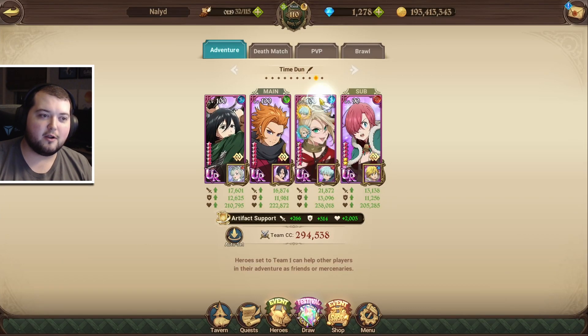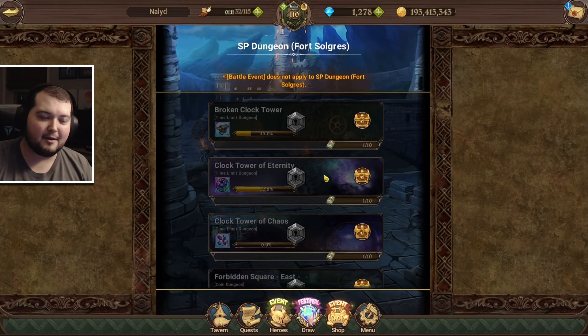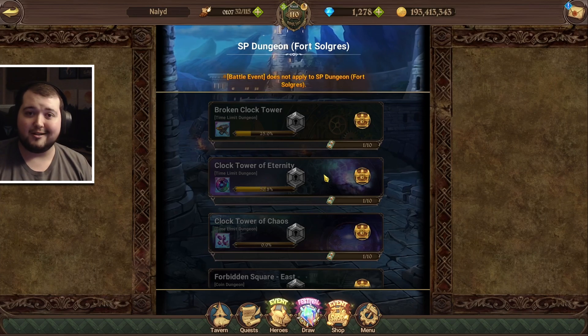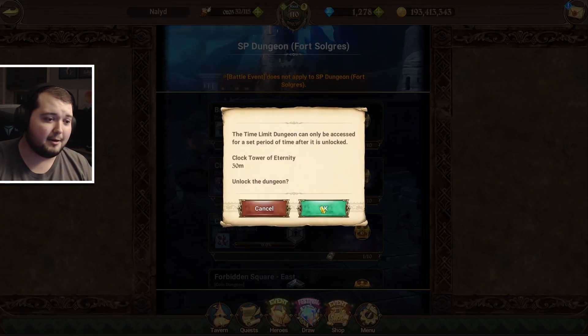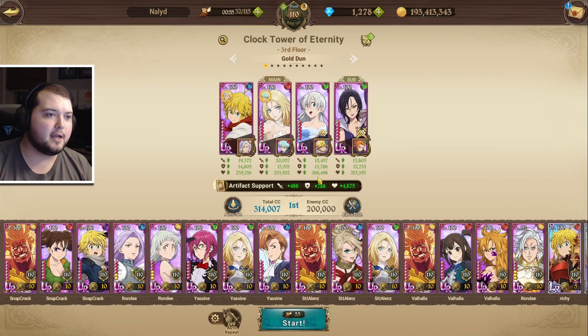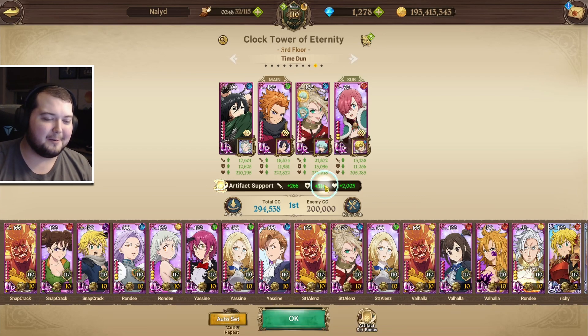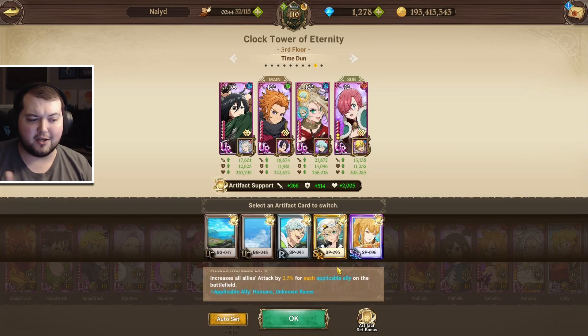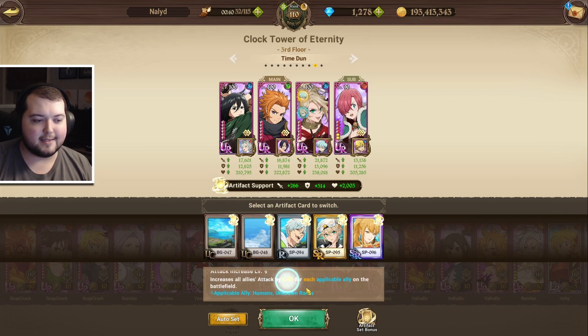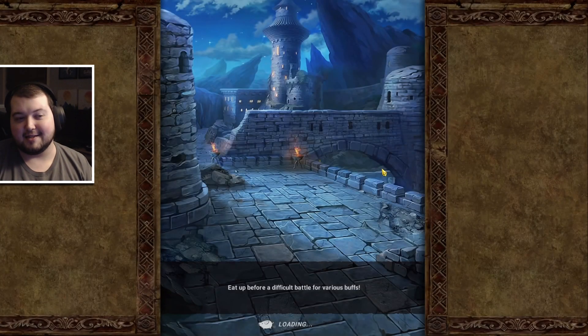We're going to be using Sariel Link on Roxy. It is not Sunday, so I'm going to be wasting quite a bit of stamina here, so if you could like the video and maybe subscribe if you're new, I would appreciate it. I'm also using the human and unknown card set, which increases all allies' attack by 2.5% at level 4. Let's hop in and show you how simple and easy this is.